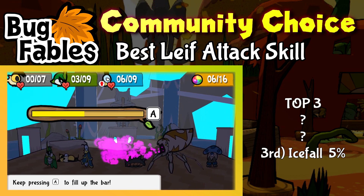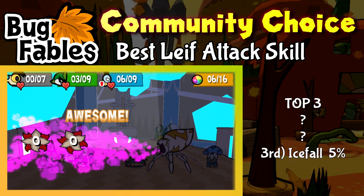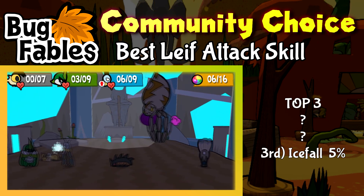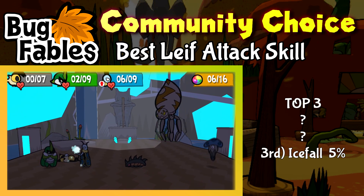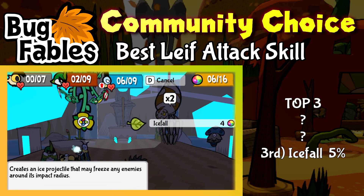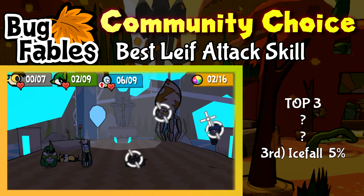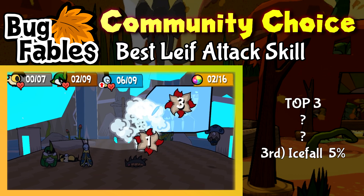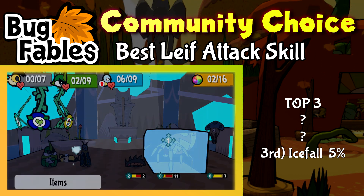Being Leaf's starting skill means there's plenty of chances for this move to be useful. After all, it's an AoE skill that can target foes in the air. Even after learning Frigid Coffin and Dash Through on Kabu's side, you likely are still going to find plenty of usage in this one attack. I do agree with this move being last place, but only because Ice Rain and Frigid Coffin are significantly more abusable.